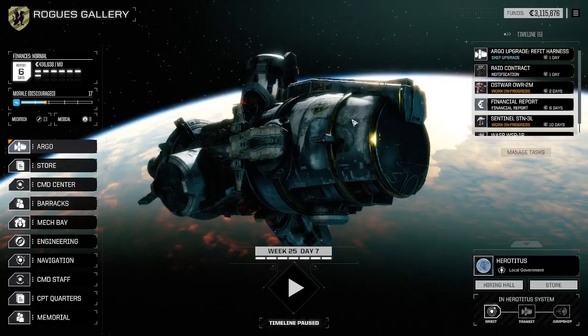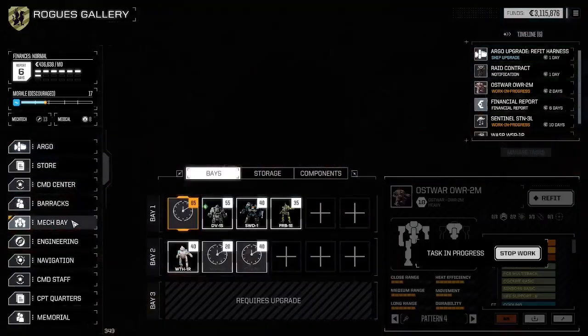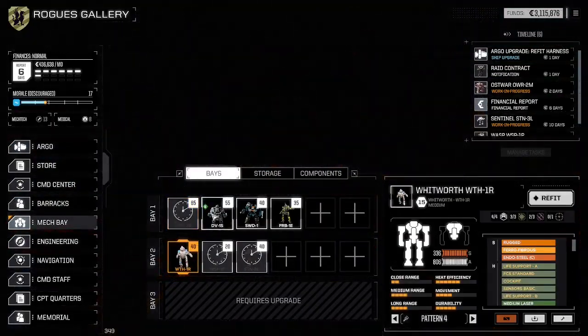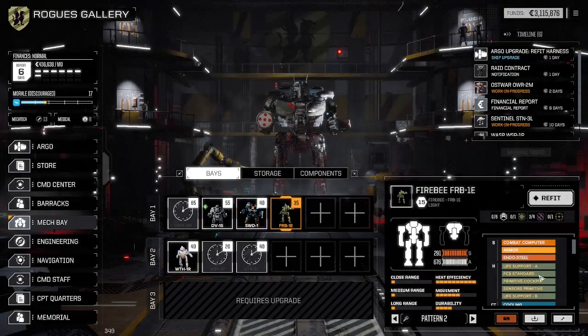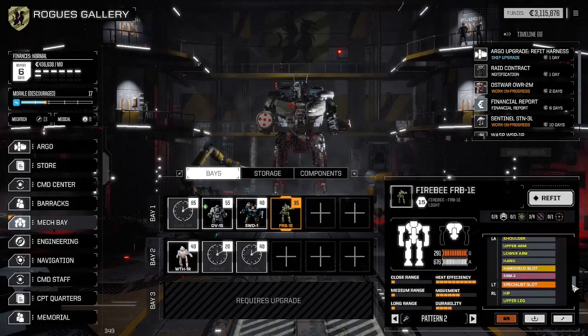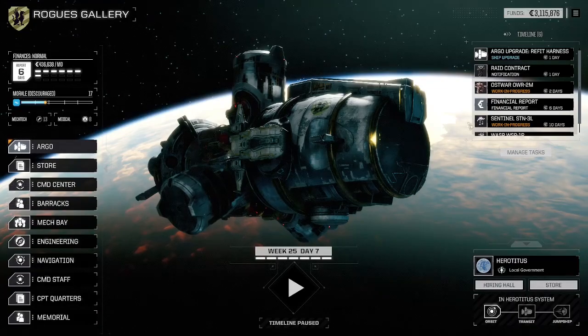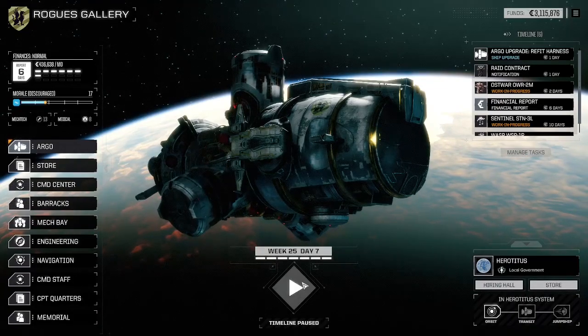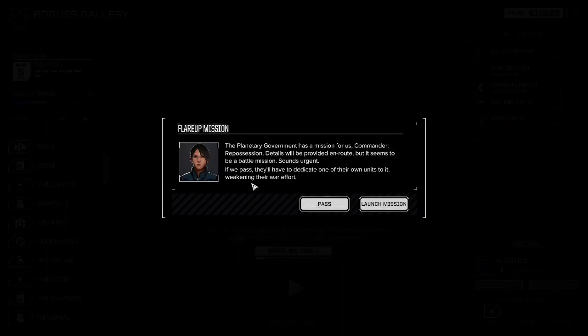Alright, we are one day away from this raid. We have four mechs ready: the Whitworth, Jervis, the Swordsman, and the Firebee. So we're going in extra light on this one. Let's hope it's not a terribly high-skull mission. Also, we're still two days away, but the raid won't wait. Into the battle we go.